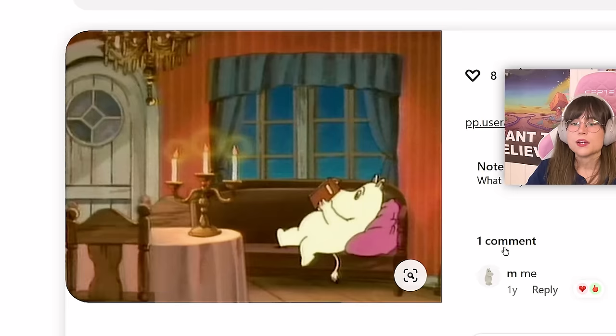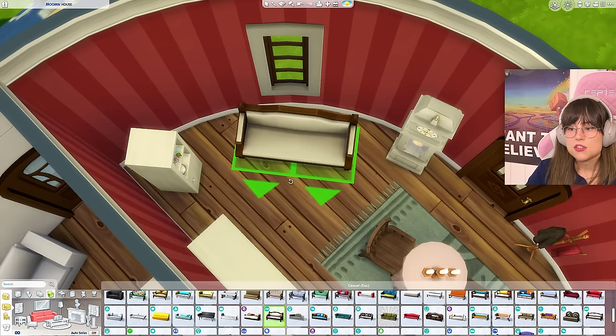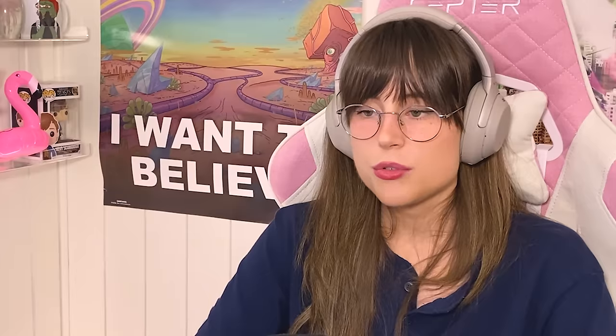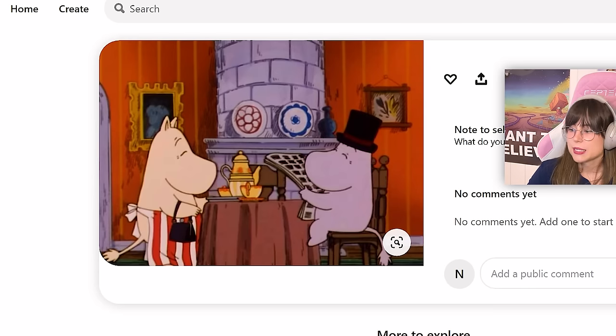Now we're going to change up the couch — it looks like there is a brown wooden couch, so let's do the same. Maybe throw a pillow on there. For the fireplace, it has a long chimney on top and also two plates and a little vase. We can have this brick wallpaper and then frame it in with some columns.